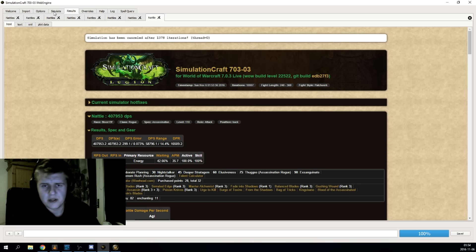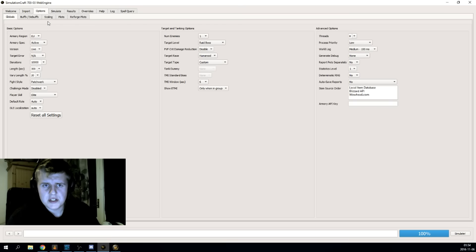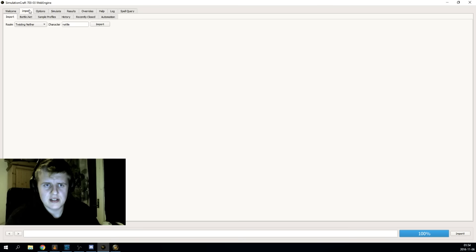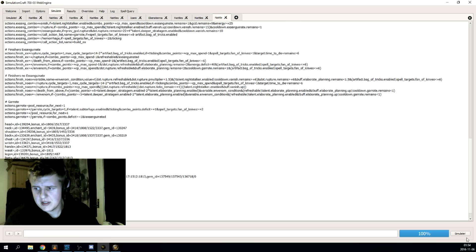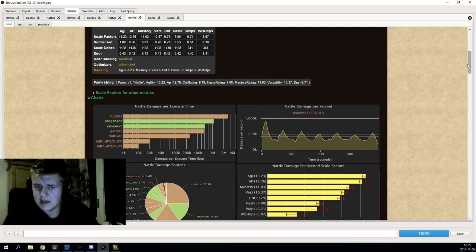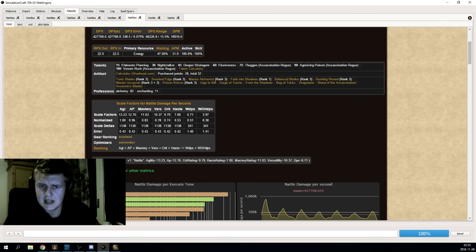Now if you want to get upgrades for your gear and compare them, go into Options again, go to Scaling, press Enable Scaling, and then toggle all character stats. That toggles all character stats for your character, which basically means you can find your stat weights. Stat weight is basically how much a certain stat is worth — like if you have one agility, how much is that worth compared to one crit. After you've done the scaling setup and pressed simulate again, it's going to simulate your DPS but also simulate all the stat weights.